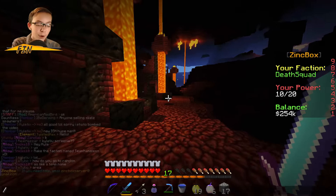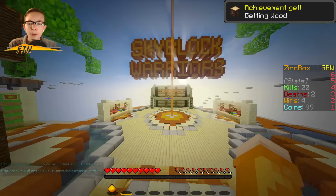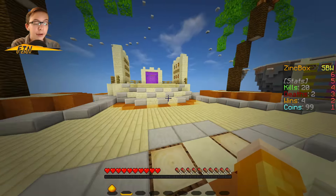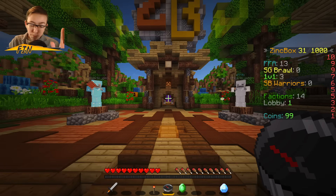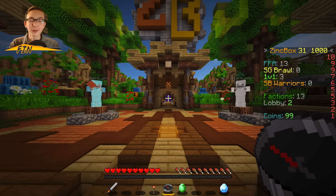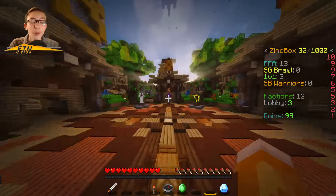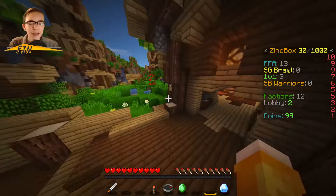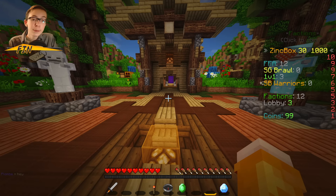That's the last thing in Factions. Going back to the hub — we do still have your normal game modes like Skyblock Warriors. Not a lot of people play it right now, but I want to start a new series playing Skyblock Warriors with some friends. That basically concludes this update video. Those are all the new updates to Zinkbox. I hope you guys enjoyed and will play on the server. There will be a new episode of Factions coming out tomorrow. I hope you enjoyed and I will see you all a little bit later for my first episode of Factions. Peace.